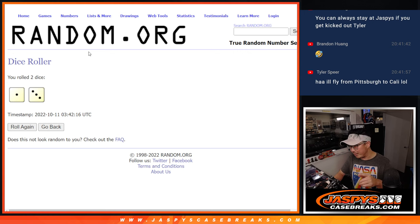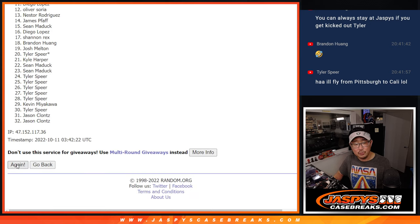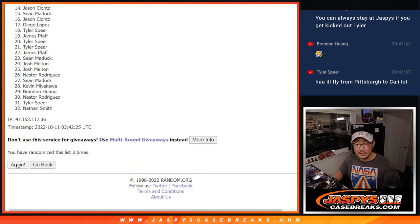Let's roll them. Let's randomize names and teams. One in three, four times. Different dice roll for the giveaway part, as you know by now. One, two, three, and four.